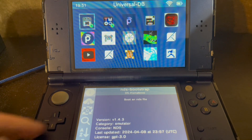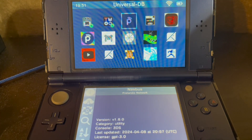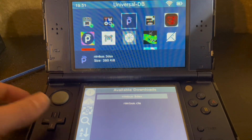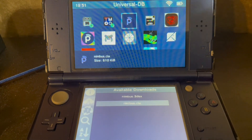Then you're going to open up the Universal Updater. Find a little P — this is Nimbus, or Pretendo Network. You're going to want to download this app. You can get the 3DS or CIA file. I'm downloading the CIA file for it to appear on my home screen. Then you just download.